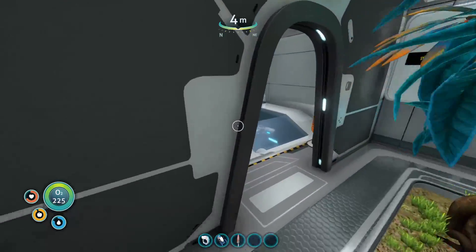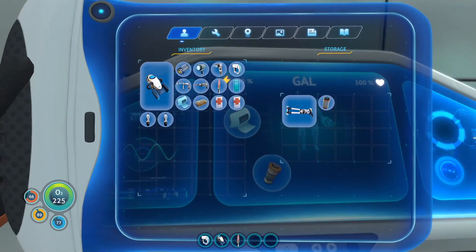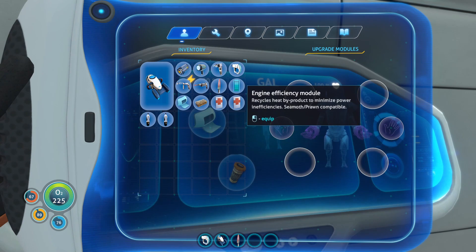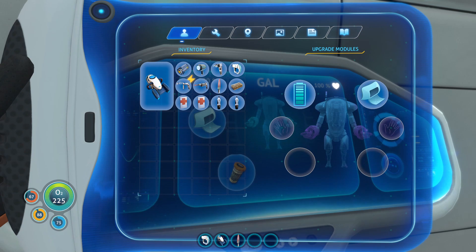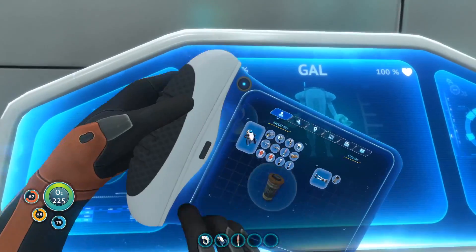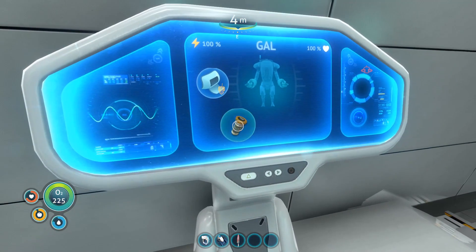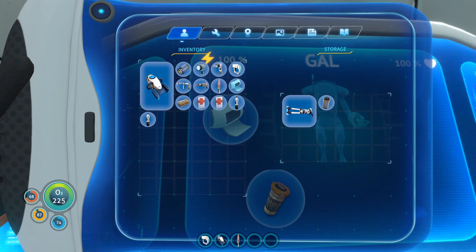Thank you mom, we're gonna get in here and go straight to the prawn suit. I also have a stasis rifle inside the prawn suit just to be safe if I have to go out and scan or run away from stuff, and of course a spare power cell. Now with the Cyclops we're gonna insert the engine efficiency module and the storage module. I'm not sure how the storage works since she already has storage. It has five slots vertically, and if we remove the storage it has four - so it's an extra line. That's pretty good.